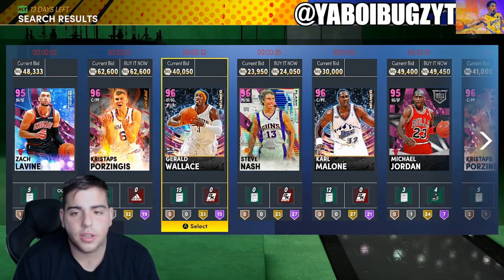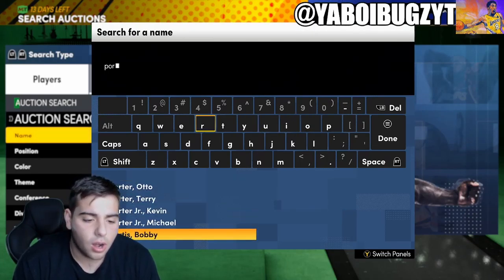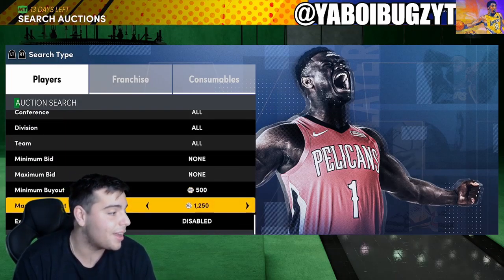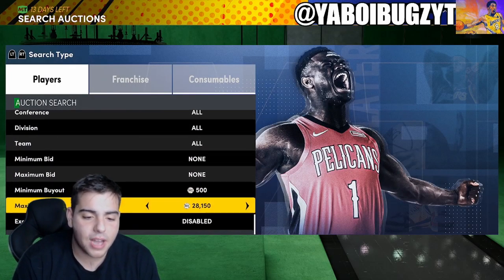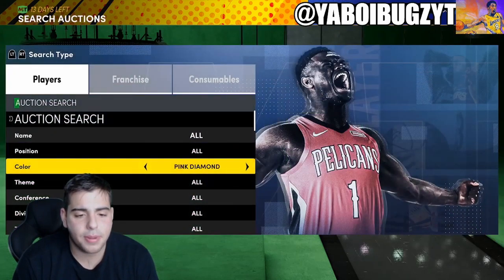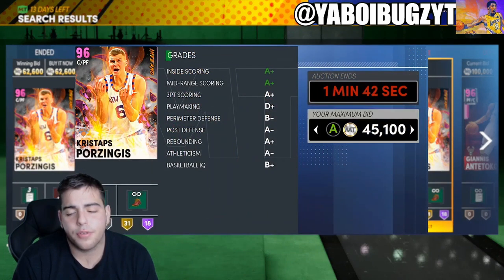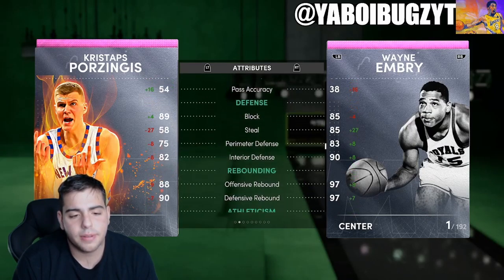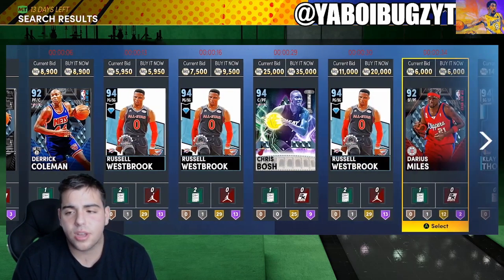One thing I've been noticing: pink diamond bid sniping is definitely something you want to pay attention to. I'm so tired — I'm literally up pulling an all-nighter right now, it's like 7 AM. But look at this — Christoph Porzingis or any pink diamond. This one's at 41k, so if we get him for 45 with a shoe we could probably sell him for around 55 with a shoe.